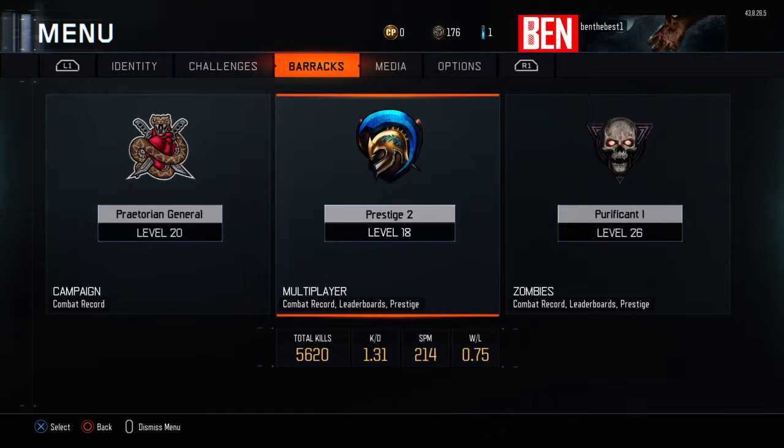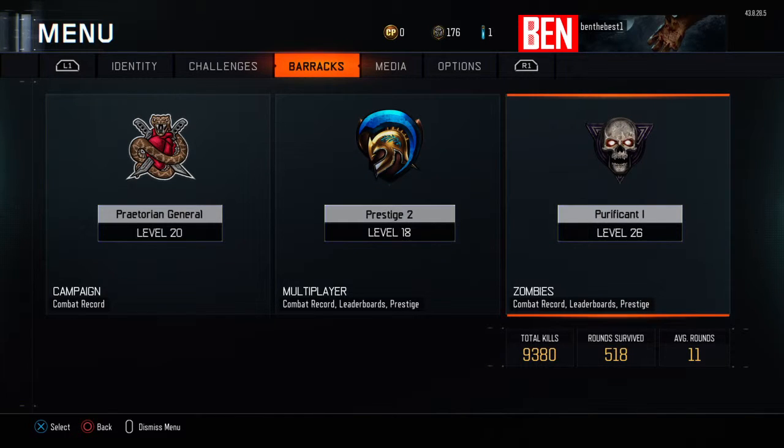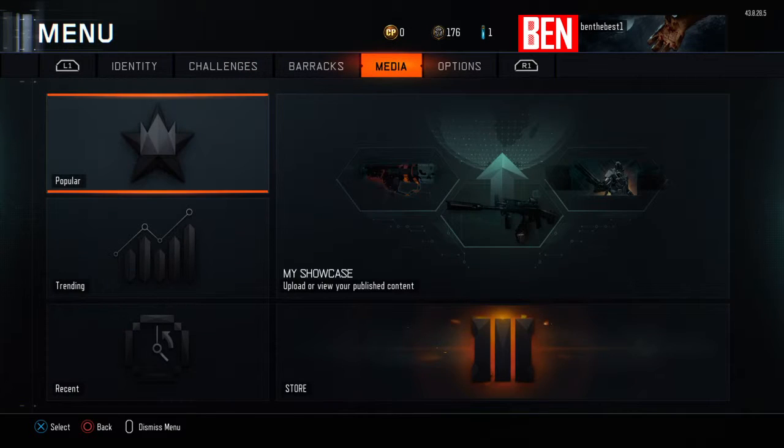I'll also show you my stats. My KD is 1.31, which is pretty decent. I've got 550 kills. My win-loss ratio is only 0.75, but I don't really care about that — I prefer a good KD over winning. I'm level 20 in the campaign, 69.4% complete. In Zombies my average round is only 11, but I've got 518 total rounds and 9,380 kills across two maps — The Giant and the normal one.